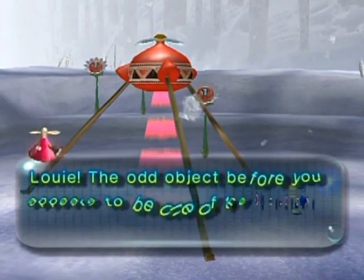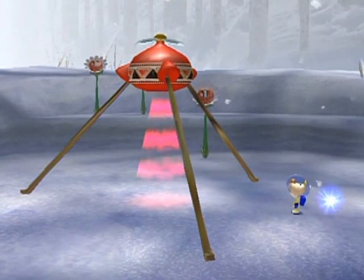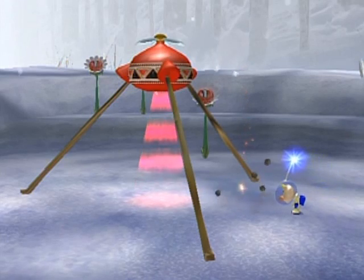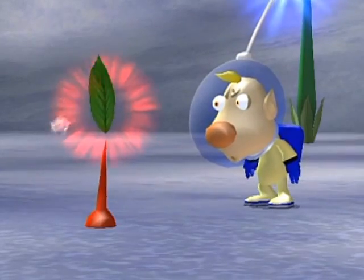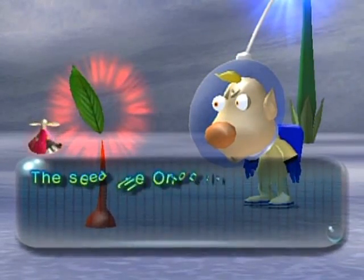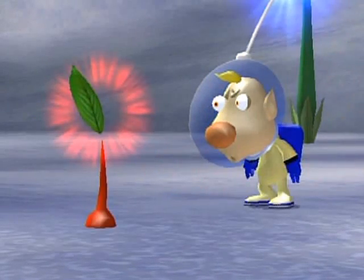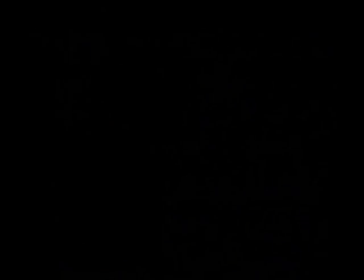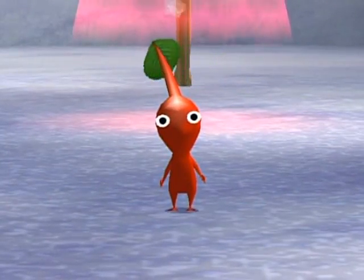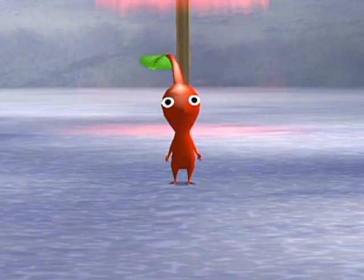Hmm, the odd object before you appears to be one of the Onions mentioned in Olimar's report. A seed — what does the seed do? The Onion ejected a seed, and it just sprouted. According to Olimar's report it can be plucked. Let's pluck this and see what it is — oh, it's actually a Pikmin! How could I have forgotten? The seed sprouts Pikmin. I'm just joking around here — I know how to play this game.